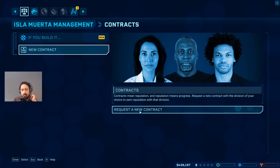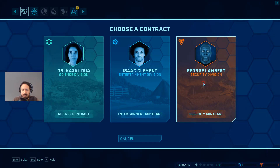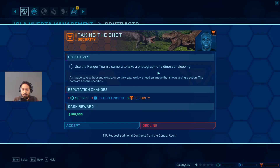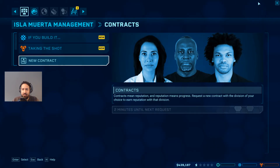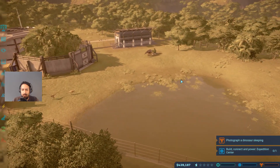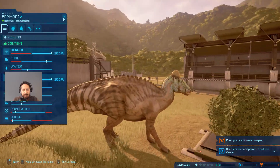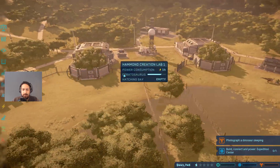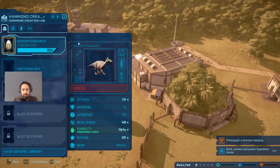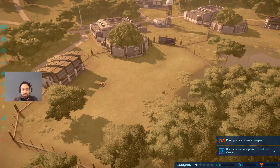Let's get a contract up and see if we can get some other contracts. Let's go to contracts - request a new contract form. This contract looks important but it's unworthy of consideration. Let's go get a camera picture of a dinosaur sleeping - that shouldn't be too hard. Once we have a nice sleepy dinosaur we'll take a picture of it. The Ceratosaurus is coming along nicely.